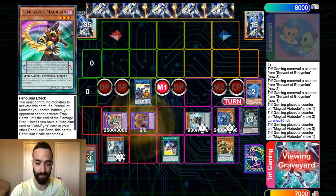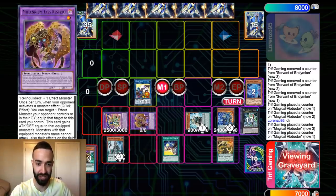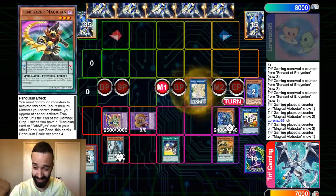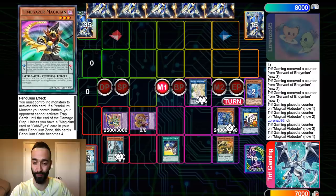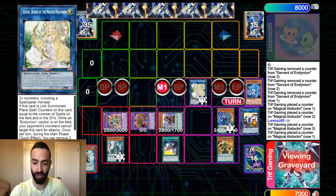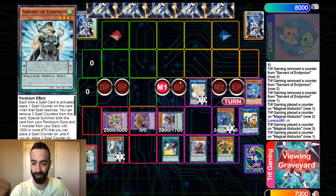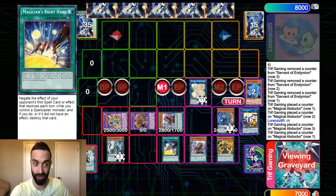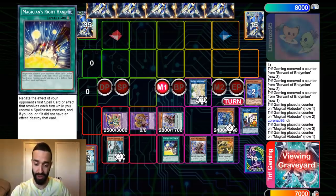Summon Vortex. Summon Millennium Eyes by the effect of Cross Sheep. Go into Selene with the Servant that's still on field. Summon Mighty Master with the effect of Selene, which has 15 counters. I didn't Pendulum Summon yet, by the way. And now on their turn, you're gonna summon a Mighty Master through the effect of Selene. You have a Vortex, a Millennium Eyes, a Mighty Master, a Jacqueline, a Right Hand on the field.